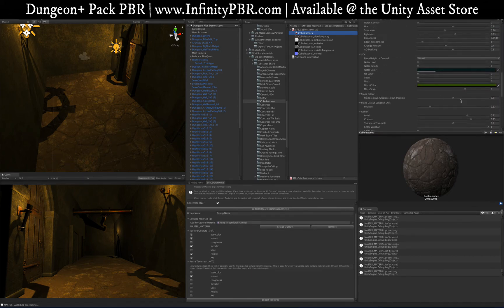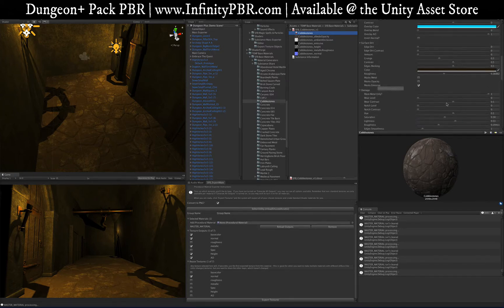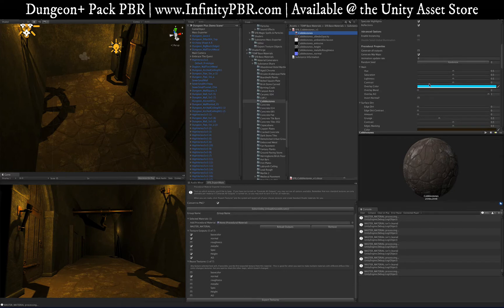I'll drag the cobblestones on here just to see what it looks like — they look pretty good for a dungeon scene. Clicking on the cobblestone material shows customization options: different dirt, stoneware, color, moss, damage. If I change the contrast — that was a little too much — I'll bring that back down. A lot of these do have options to work with, which is great.